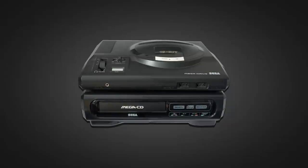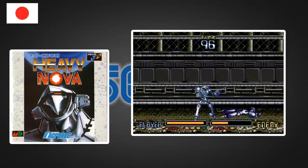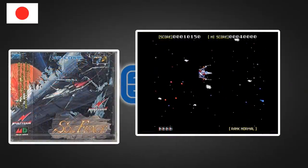Now onto the first of the two Mega Drive add-ons, the Mega CD. It launched in Japan in December 1991 with two games: the underwhelming robot fighter Heavy Nova, a Japanese exclusive, and scrolling shooter Soul Feast.